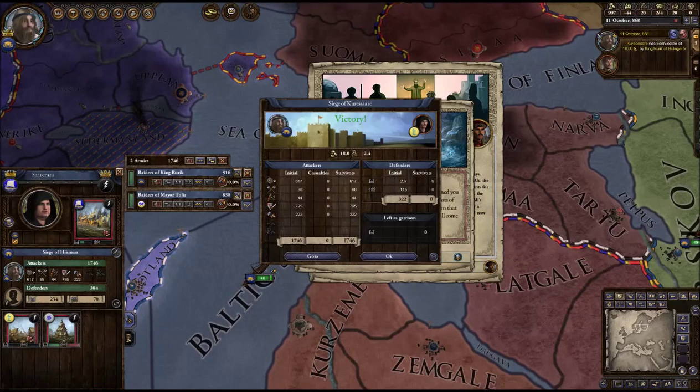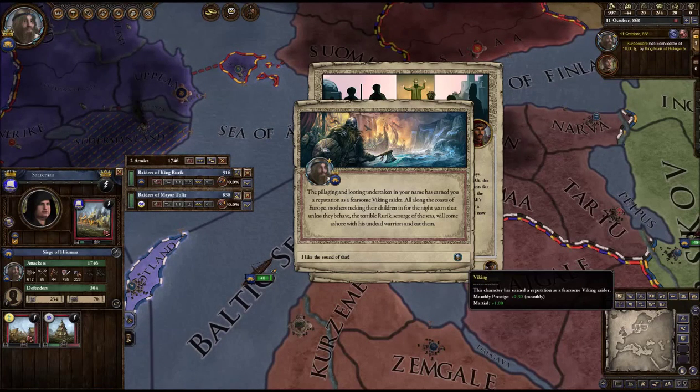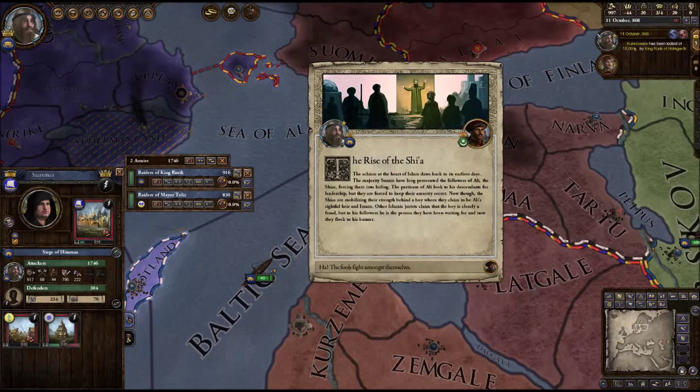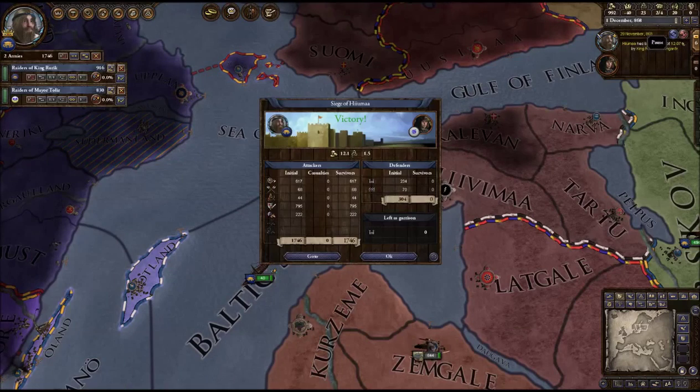You want to keep attacking until the raid is over, and you'll get an interesting message like this: 'The pillaging and looting undertaken in your name has earned you a reputation of a fearsome Viking raider. All along the coast of Europe, mothers tucking their children in for the night warn that unless they behave, the terrible Rurik, Scourge of the Seas, will come ashore with his undead warriors and eat them.' So I get the Viking trait, which adds some prestige and marshal. Sometimes you even find a chest with some sort of interesting relic inside.